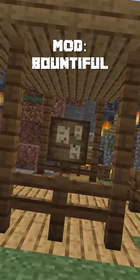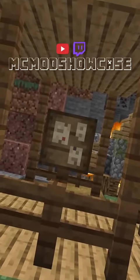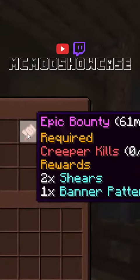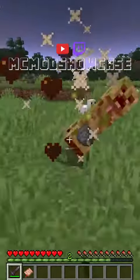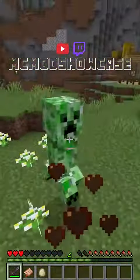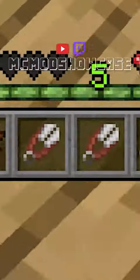The Bountiful mod adds a brand new Bounty block that spawns in villages. These new blocks can be right-clicked and have specific quests for you to complete. Completing these quests gives you special items that were predetermined on that quest, which could be valuables like diamonds, emeralds, and much more.